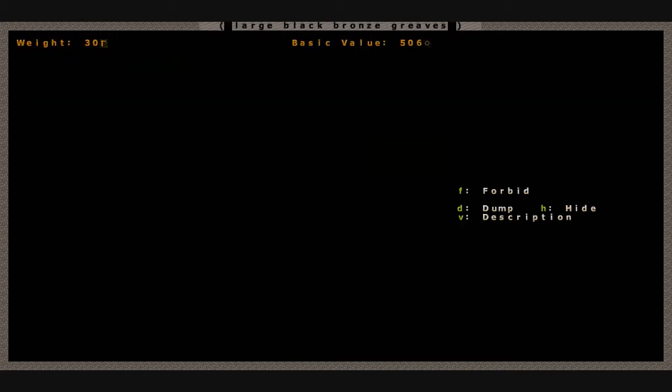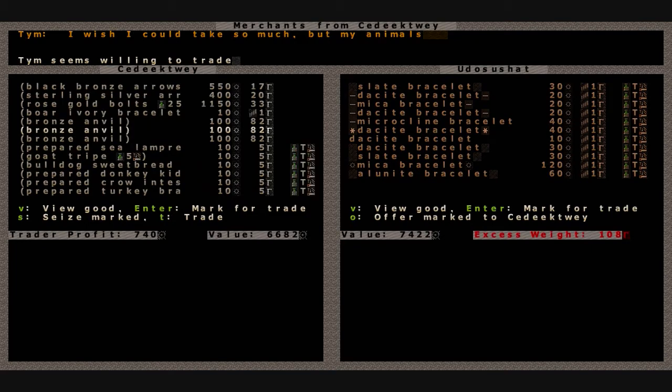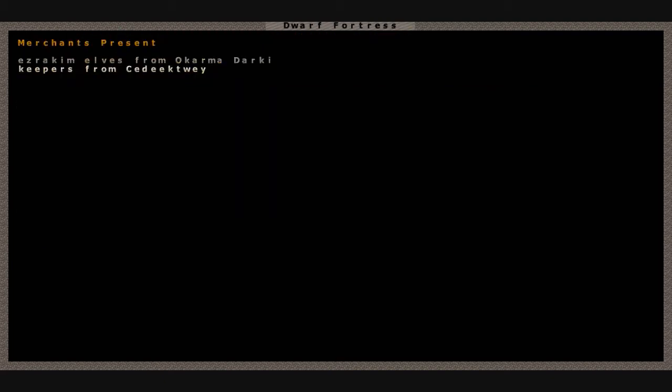Large black bronze greaves - nope. We have to buy something that weighs more. How about a bronze anvil and another bronze anvil. Oh, wonderful. Thank you for your business. So that's all we got out of the traders this time.